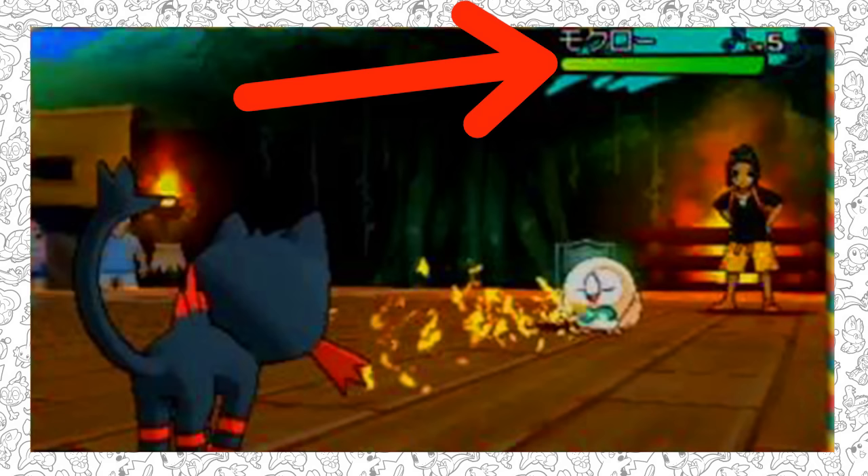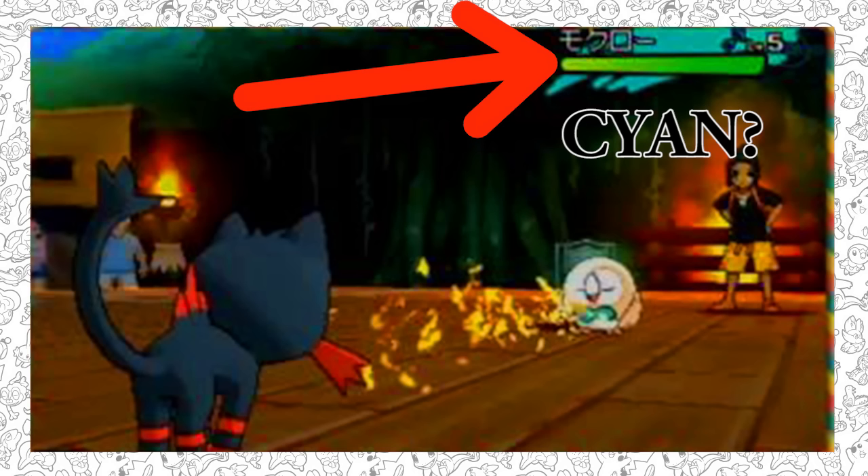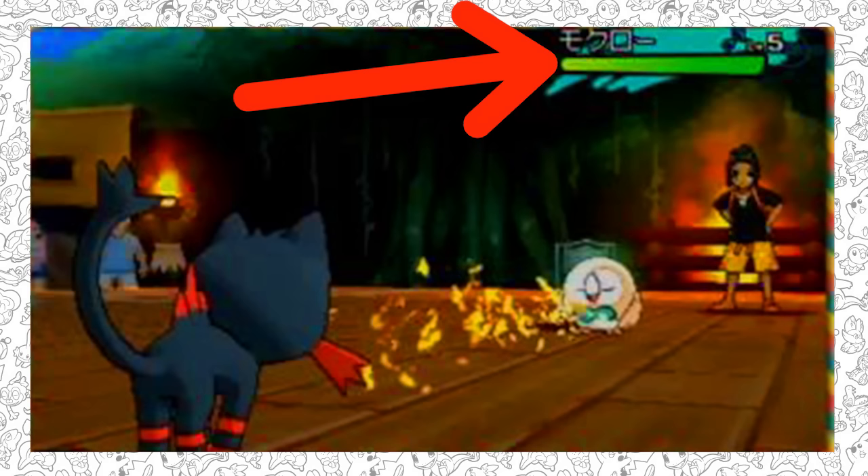The last thing I want to point out in this screenshot — and I have no idea what it is — is a green and pink color splash on the back of the HP bar. I honestly have no idea what that could be. If you guys want to speculate, leave a comment down below.